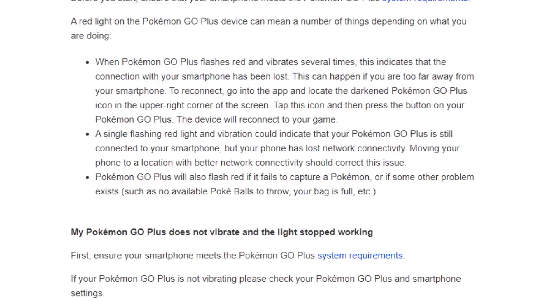What happens if you get a red light on your Pokemon Go Plus? A red light can mean a number of things. If your device flashes red and vibrates several times, it indicates that the connection with your smartphone has been lost. This can happen if you are too far away from your smartphone, so get back in range and reconnect it.